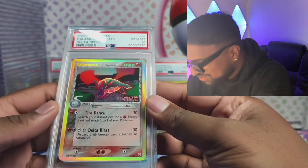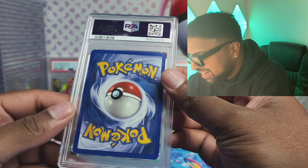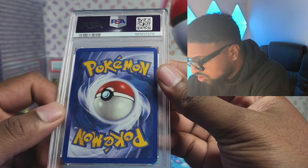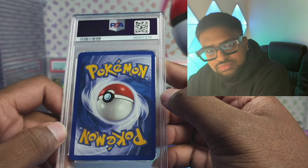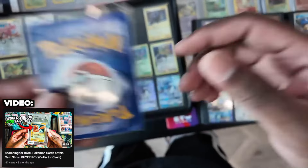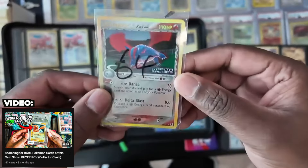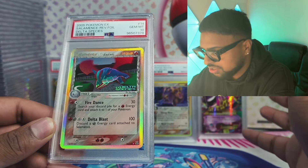Salamance reverse foil — gem mint 10! This does look super mint. Where did I buy it? Four quid — regardless, grab that!